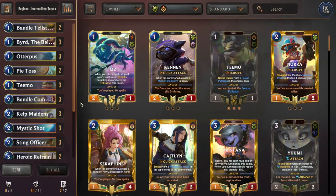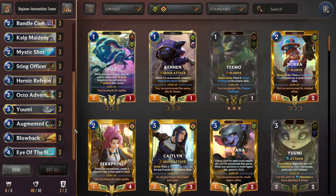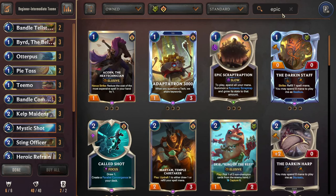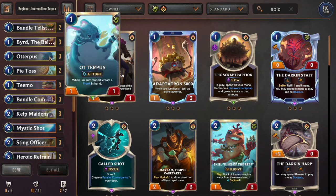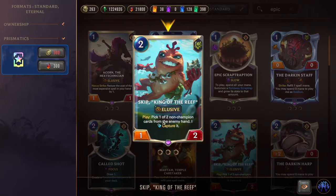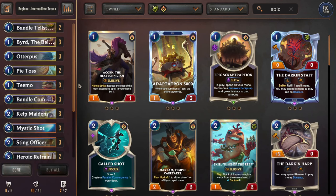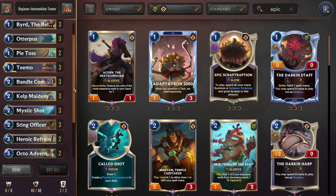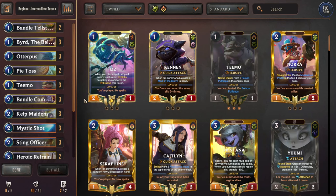The final deck is another Teemo deck, because we get him from the Shrooms and Booms starter, making it one of the easier ones to craft. However, this is going to be the most expensive deck in the video if you want it optimized. Write this down: if you want to play this deck at its best, replace Otterpus — which is in here as a common on a budget — with Acorn the Hex Technician, an epic. Also replace Sting Officer with Skip, King of the Reef, another epic. If you have those epics, trade out Otterpus for Acorn, Sting for Skip, and you're fully optimized. This is the more budget version to get you into Teemo Elusive Aggro.